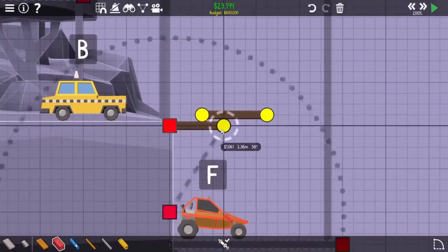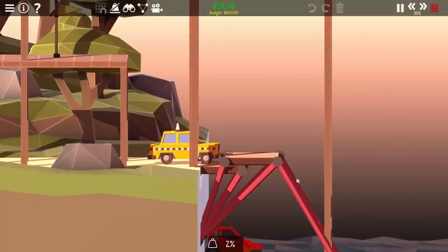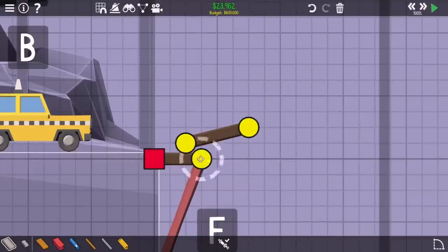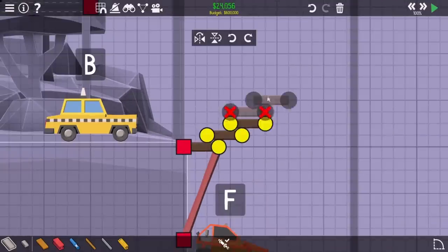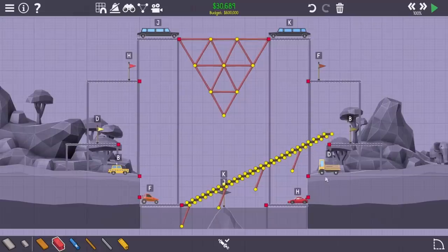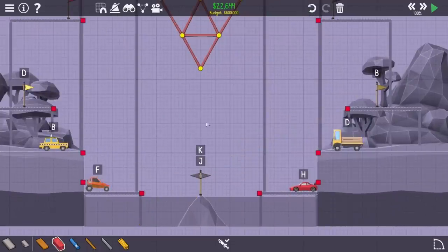I found what I thought was a better idea: a staircase design. The plan was to have a mechanism move each of the roads up and down and have the cars slowly move up them like a staircase. The taxi was able to get over the road, which was really good. I tried making the roads as small as possible, but the bridge wasn't steep enough to get the buggy all the way up, and the sports car probably wasn't going to be able to get over it anyway.